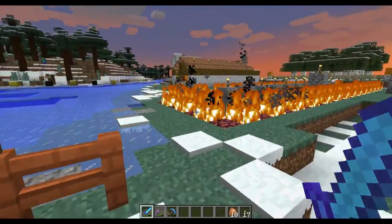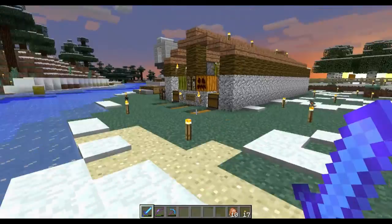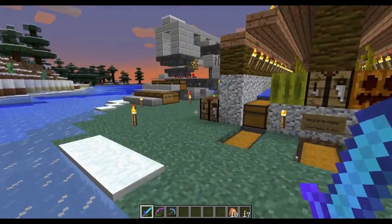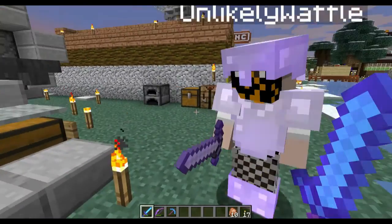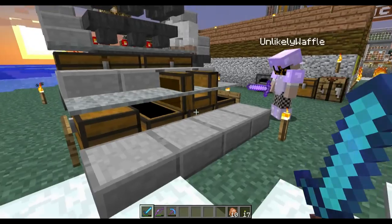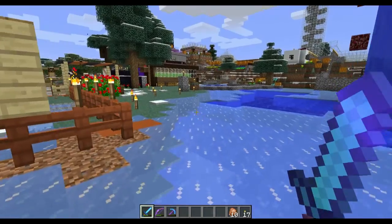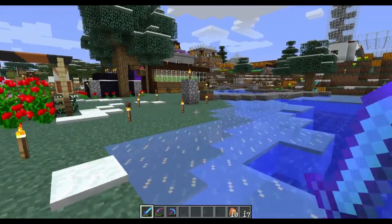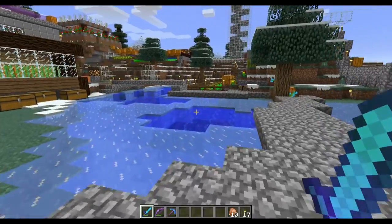I recently had the pleasure of testing your latest map called The Core, so I thought turnabout might be fair play. These chests here should have chicken in them — yes, there is chicken. Just to give you kind of an overview of what the player would experience up to this point. We're going to play two of the middle chapters, if you will.